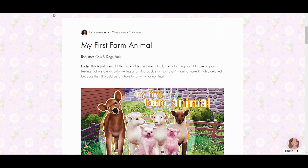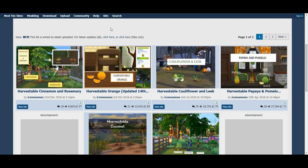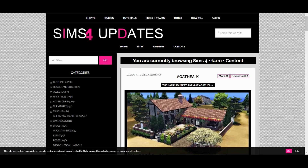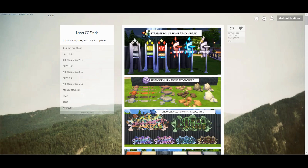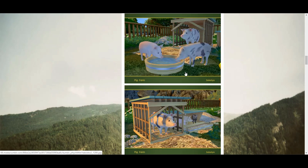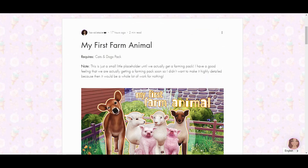Here are some of the things I'll be showing you: harvestables, candle making, canning, distillery, dream farmhouses of all kinds so you don't have to make your own, stuff you can use to make a farmers market on your farm, and other CC shopping you can add like decorative animals.